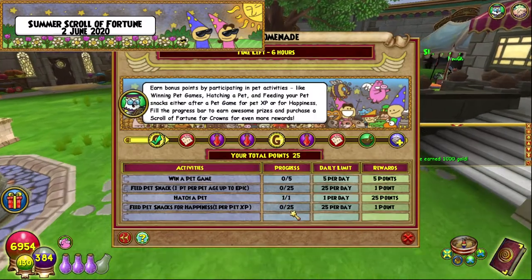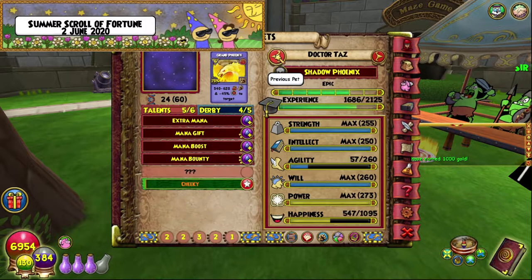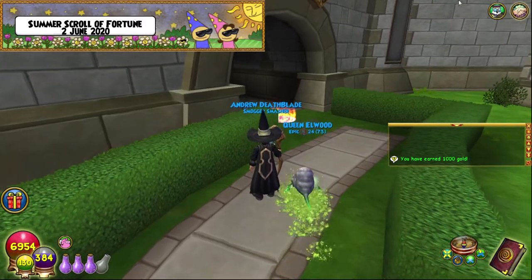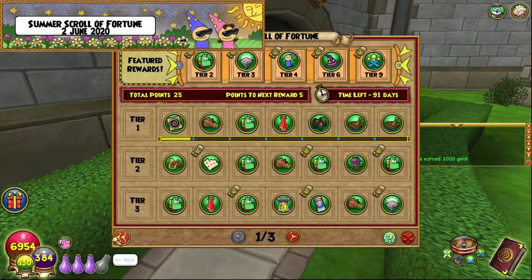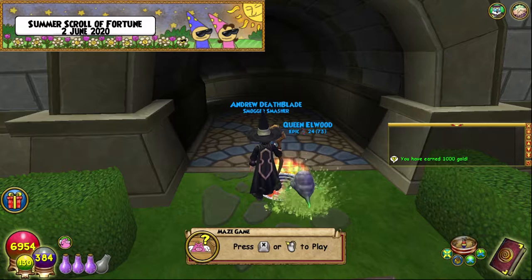Now what I do is go and play a whole bunch of games with my current pet I'm working on — my crit and damage pet for death. I'm going to go and play five games. By the time I've done that, since this pet is epic, it would have also been fed. I'll be back once I've done that.